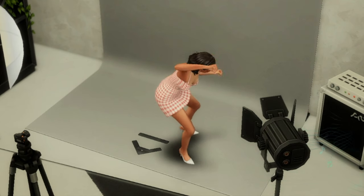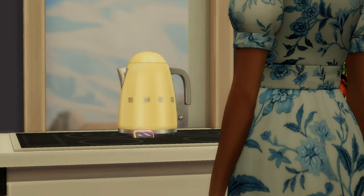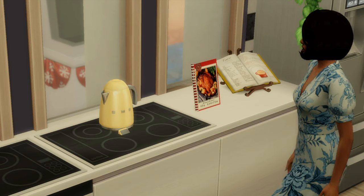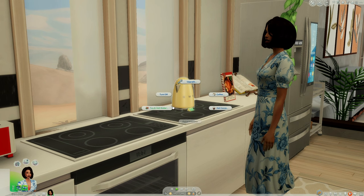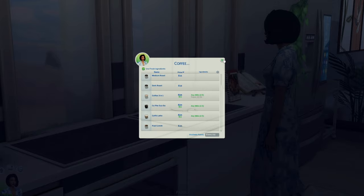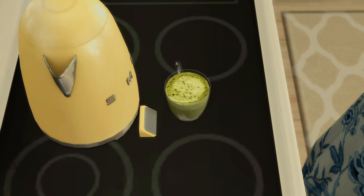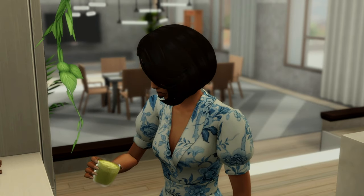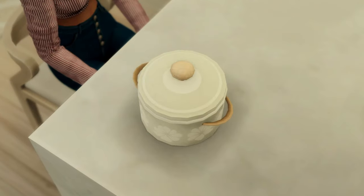Next up is another banger by Somic and Severinka — their Smeg Functional Kettle mod. The Smeg functional electric kettle comes in six different adorable swatches. It requires the For Rent expansion pack to work, since For Rent introduced functional kettles. Just like the standard For Rent kettle, it makes teas, coffees, and hot chocolates. Look at this matcha Nara made — it has custom buffs and will give your sims energy. You can also separately download overrides for the coffee filter and tea infuser.